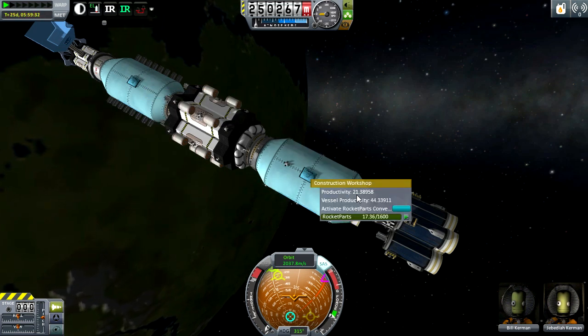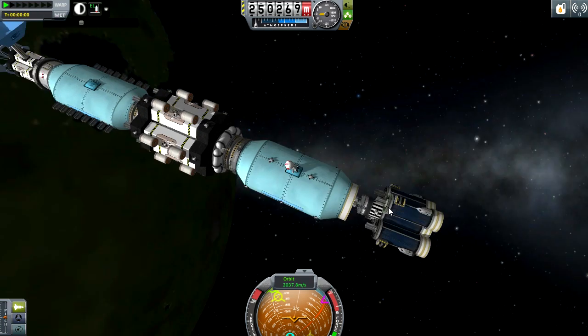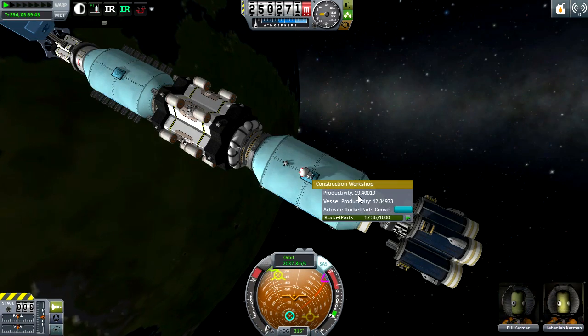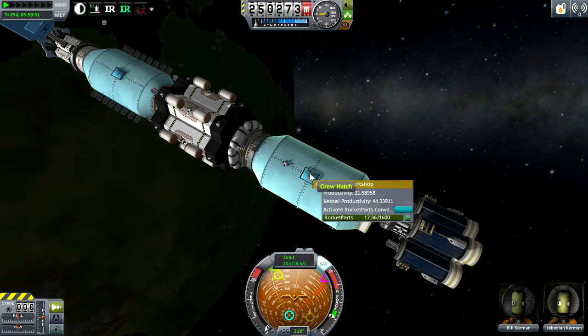As you can see this one is 21.389. Let's take one of these Kerbals out — how about Danfert? We're just going to set him out and switch back to our vessel. If you look now, the productivity is only 19.4 — it dropped nearly 2 points. So let's throw him back in — you can see it's back up to its normal level.